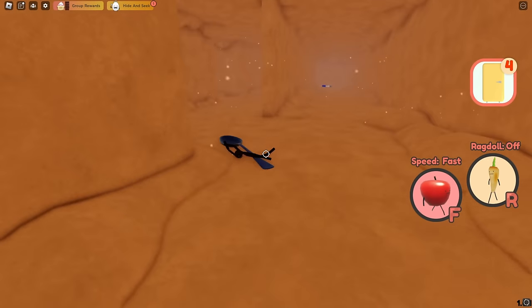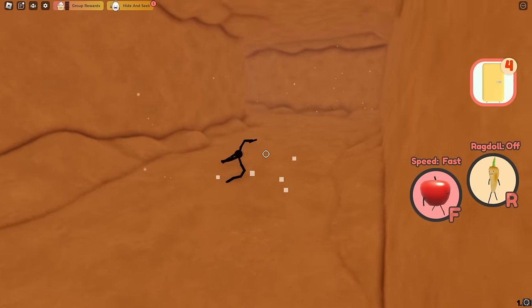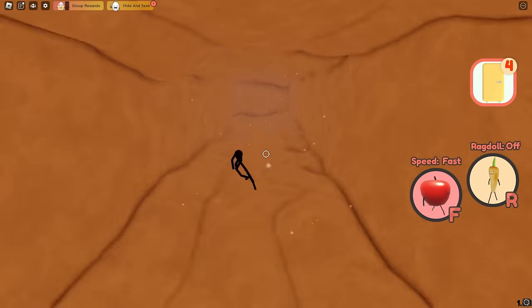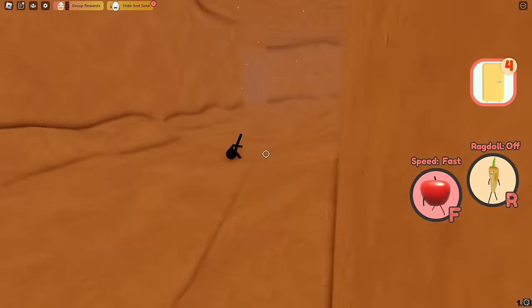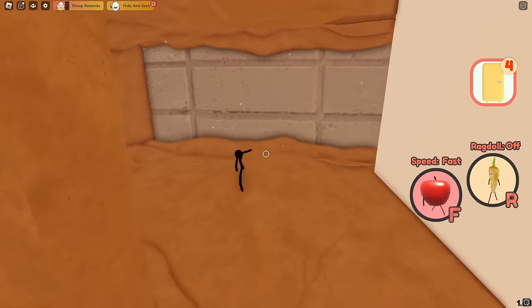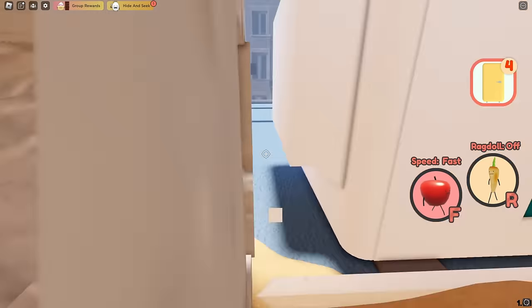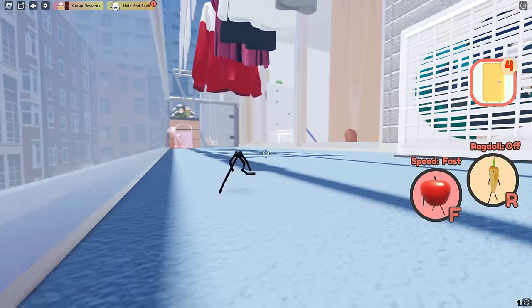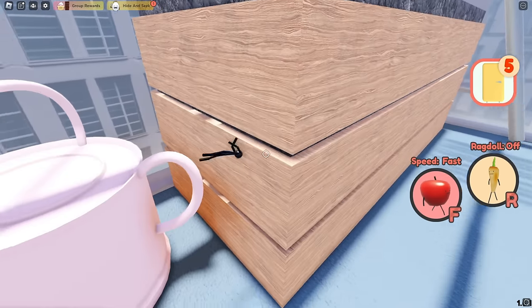There's also more things to do here. What you want to do is see this spoon, take a left, and just keep going this way. After I sped up the video, you just keep going down here, and then there's this hole. And now we are outside.